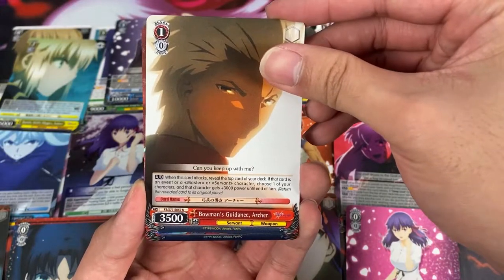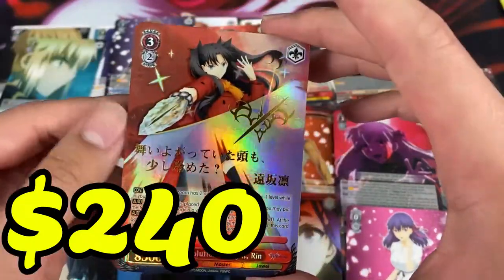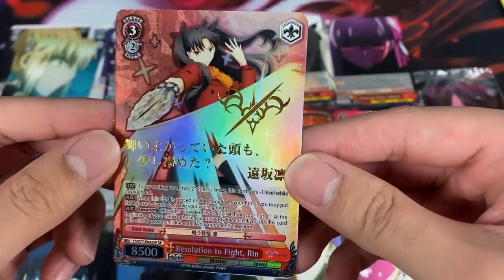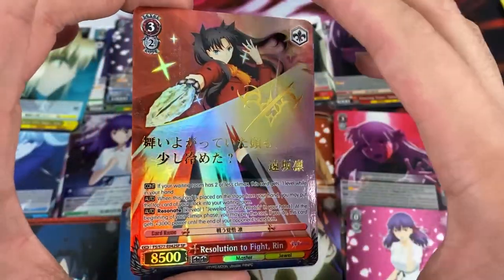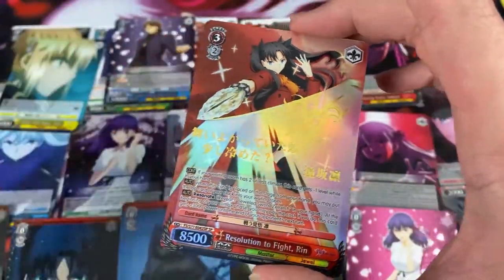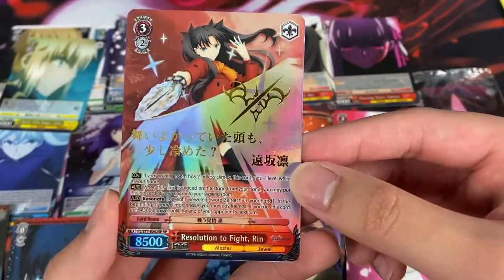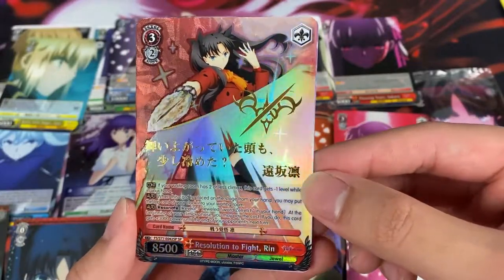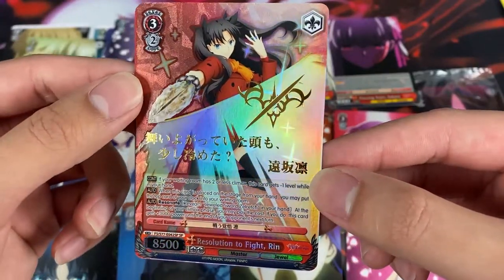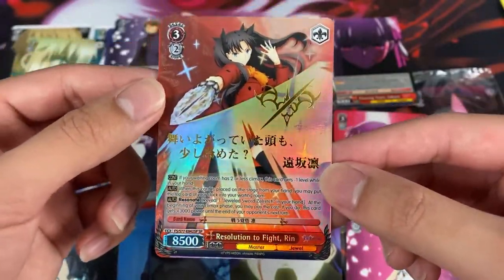We got the SP! Resolution to Fight Rin — here it is. And as you can see, it's just printed words and a little mark, but it's not signed — you can definitely tell it's just a quote, not a real signature. Still awesome. It was last pack magic guys — we did it! It wasn't Sakura sadly, but Rin is still a favorite among the fans. She has quite a fan base. Very nice SP — we did it, we beat the odds yet again!